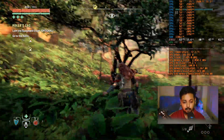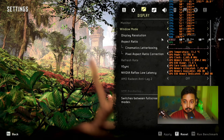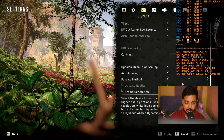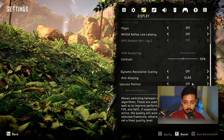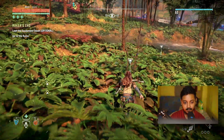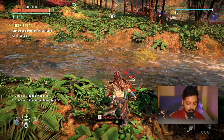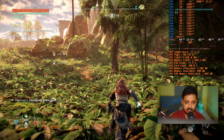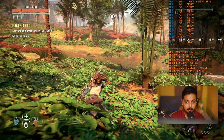Going into settings display — I'll be using DLAA as my anti-aliasing method. As you can see, we are using DLAA. Just look at it — DLAA gets rid of all the jagged edges, it's an amazing anti-aliasing solution, and it is more GPU intensive for sure. Let's turn on our FPS counter and start counting. We are above 60 FPS — let's take a fight with these guys.